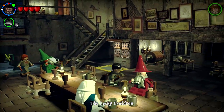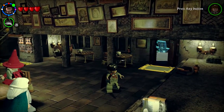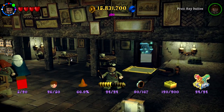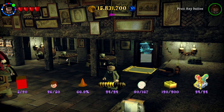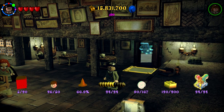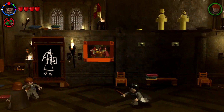Welcome back to Lego Harry Potter Years One Through Four. In the last episode we got started with our overworld Hogwarts free play adventure. We jumped up to 66.9% by buying all the characters we had previously unlocked but not purchased, and all the red bricks — only 5 out of 20. We still have so much more to find.